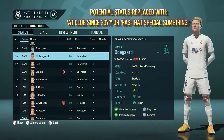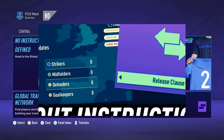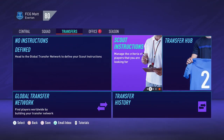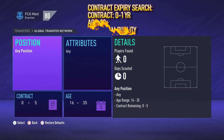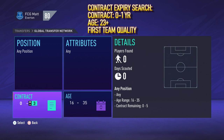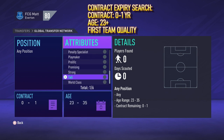Moving on to tip number two, which is to make full use of the global transfer network scout instructions. Scout instructions for me have two main uses. Number one is searching for contract expiry players. The way you would do that is to set the contract length from zero to one years. You'd look for players over the age of 23, because players under the age of 23 cannot be signed on a pre-contract agreement. And I'd also put in there first team quality, so you only get decent players who are at the level of your team.